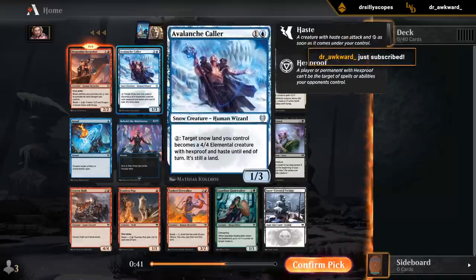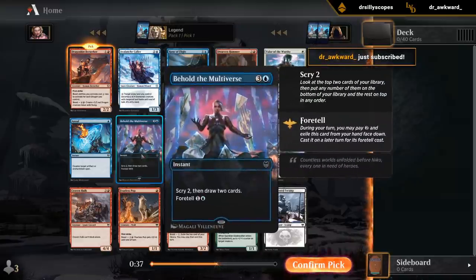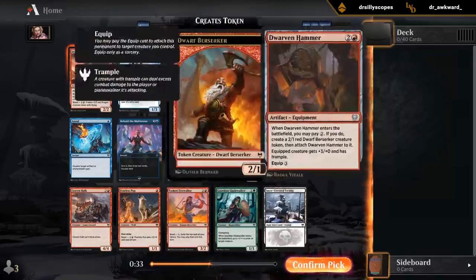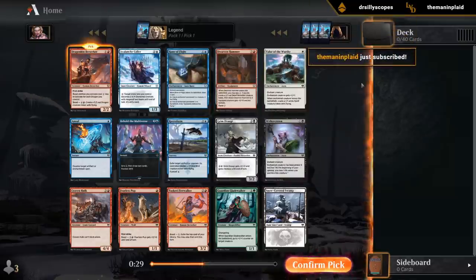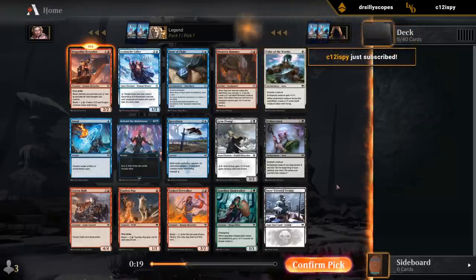Other good cards: Avalanche Caller — great payoff for the snow deck. Behold the Multiverse — great blue common. Also a big fan of the Dwarven Hammer, one of the better equipments in the set. But yeah, I think we're going to stick with the Berserker. It is too bad that we're passing the Dwarven Hammer, which is one of the better cards in the pack. But so it goes.